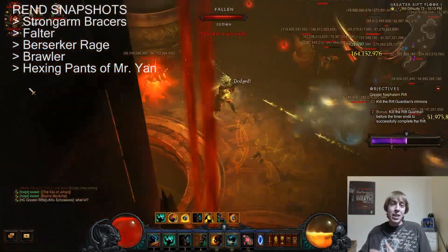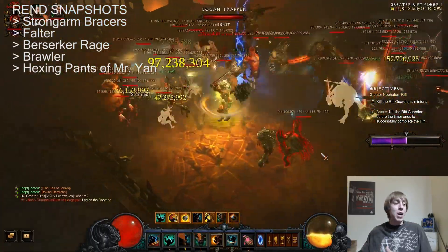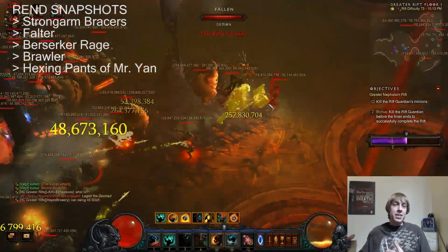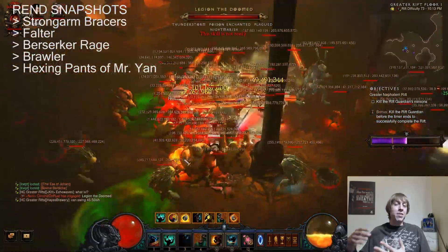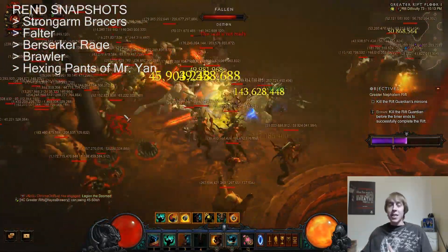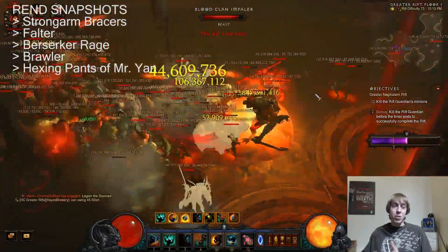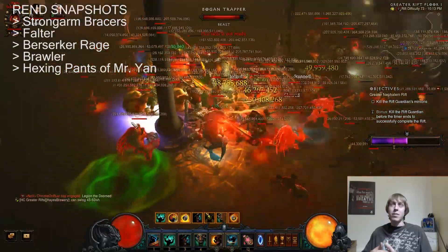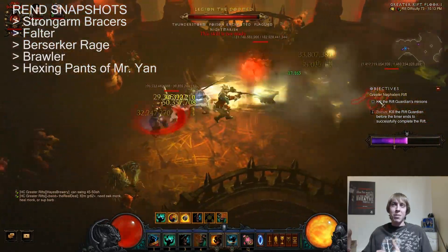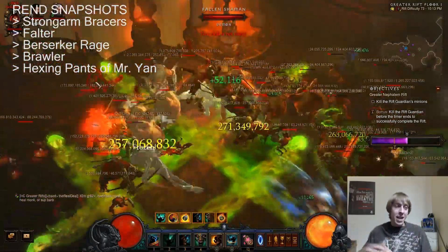When Wrath of the Berserker drops, Rend also drops the bonus from the six piece IK set. But here's the key Strongarm interaction: when you Furious Charge through mobs, those mobs will have the Strongarm debuff applied to them. When you then throw out Rend, that Strongarm debuff is snapshotted and will be active for the entire duration of that Rend.